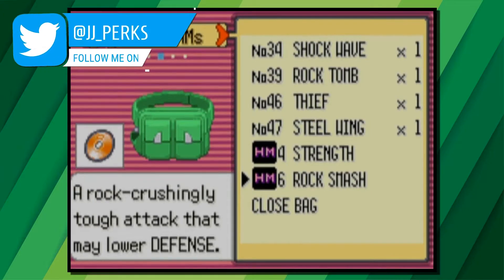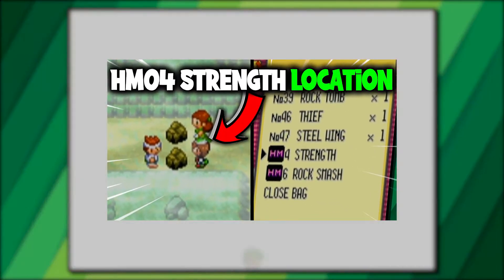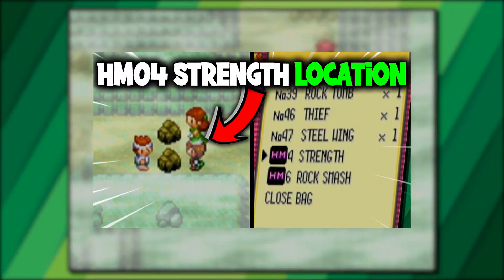HM04 Strength is one of the most important hidden machines in Pokemon Emerald, but how do we find it? My name is JJ and in this video I'll be showing you where to find HM04 Strength in Pokemon Emerald.